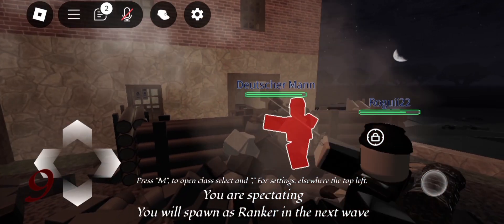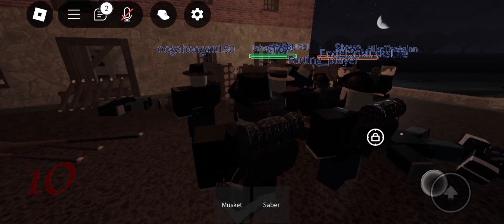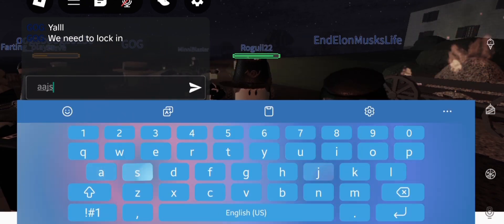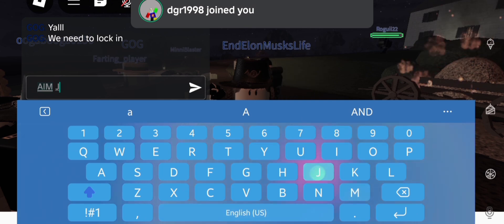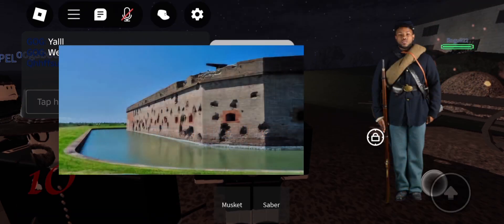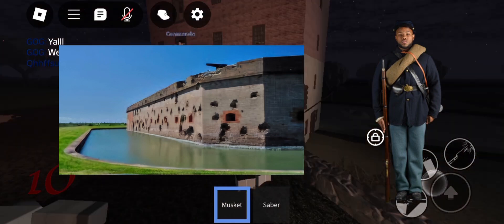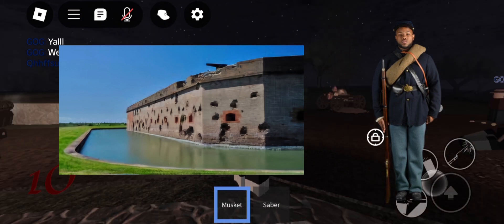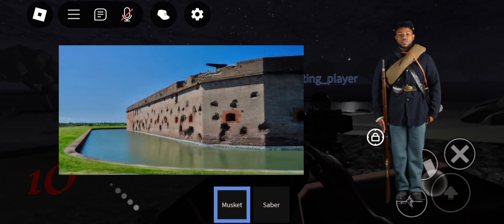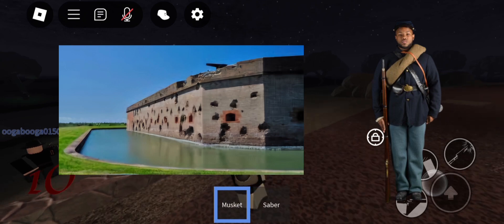Moving on from the classes, we have the maps. There are only three maps available: Fort Pulaski, Dunker's Church, and Prager's Mills. Fort Pulaski has you playing as Union soldiers defending the fort from the hordes of undead coming your way. You can have easy vantage points, as the tall walls of the structure make it easy for you to spot and shoot down the zombie threats. This is easily one of the better maps.